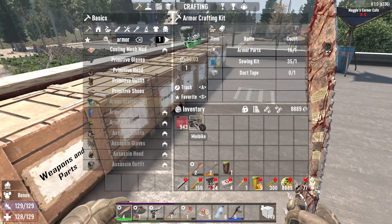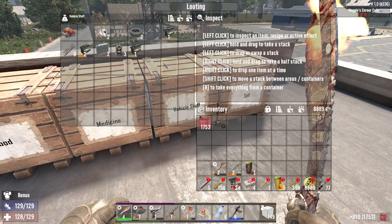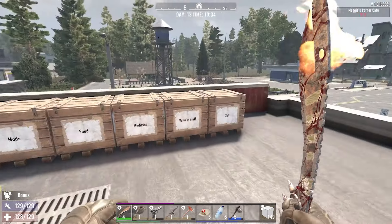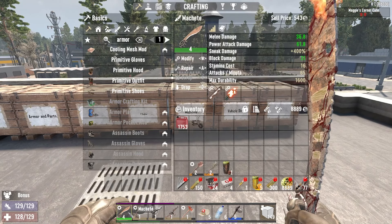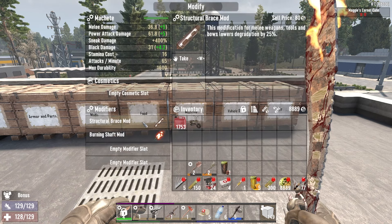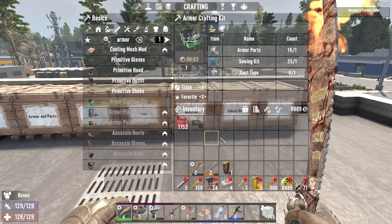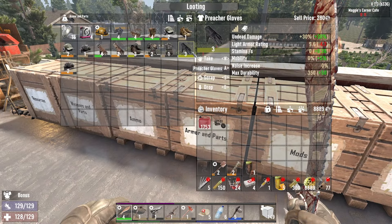Alrighty, so we got the mini bike crafted. I do think I only have like 900 gas to my name — okay, there's a little bit more right there. We have quite a bit of gas. Should be able to get us back and forth to Bob's. I might use the mini bike a little bit sparingly since we don't have a consistent source of gas. I went and made the level four machete, put the burning shaft mod and the structural brace mod on, which lowers degradation by 25%. I did make the preacher gloves, which we'll use for Horde Night.